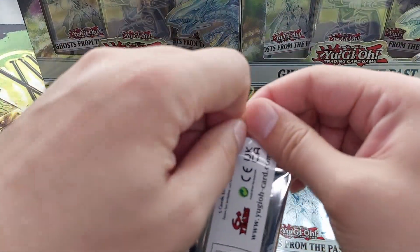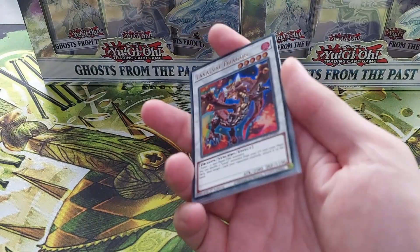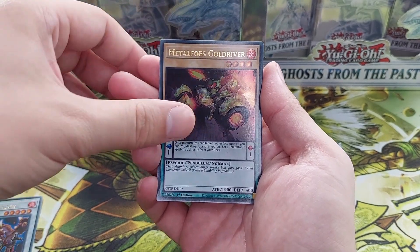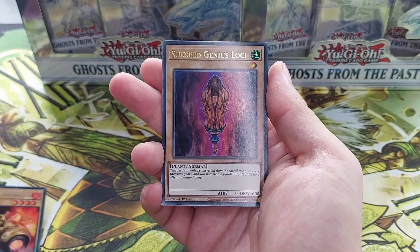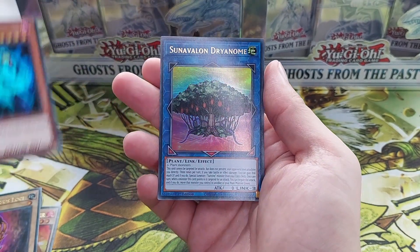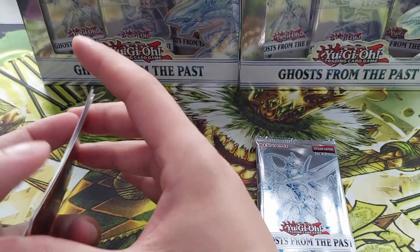Let's get into... Dark Magician. First card: Levavul Dragon, Metal Force Gold Driver, Sunsea Genius Lochi, Photon Treasure, and Sunvalon Dryanol. Okay.